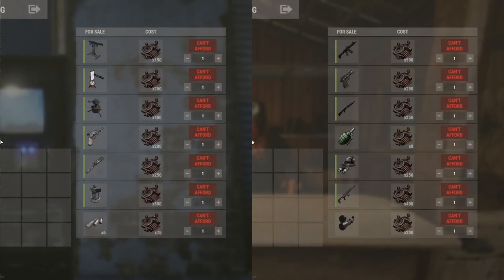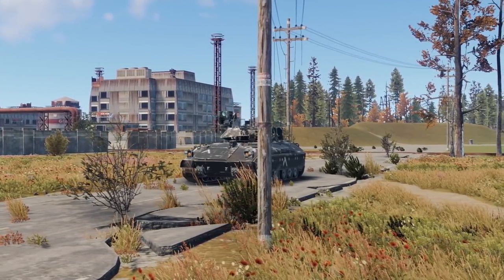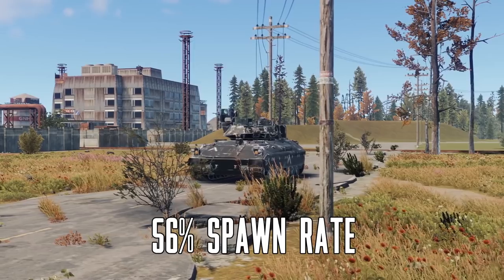Safe zones such as the outpost and bandit camp actually sell guns for scrap. The outpost sells revolvers and double barrels, and the bandit camp sells slightly better guns like LRs, M39s, and M92s. If you find that you're sitting on a bunch of scrap, you can also use the tech tree inside your workbench to get guns. All you have to do is open the workbench and research the particular branch that leads to a gun. The Bradley APC tank is the tank that guards the launch site. If you manage to take it out, it will drop three APC crates. There's a 56% chance of getting at least one gun from Bradley.